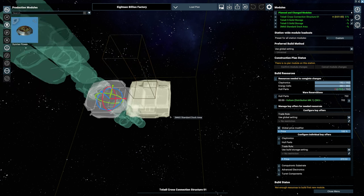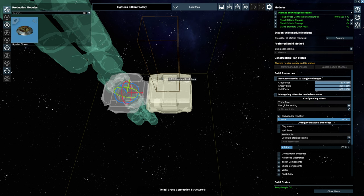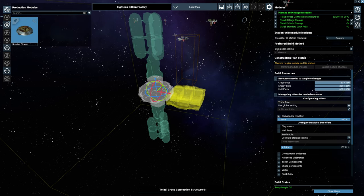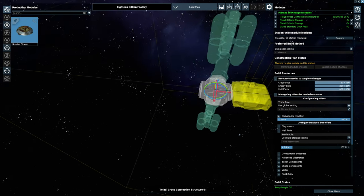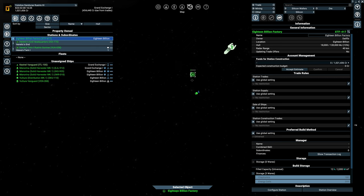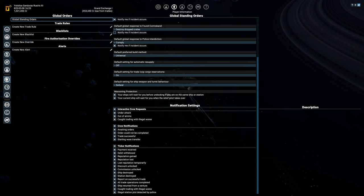We have a standard docking area with three mediums and space for six smalls. The small slots will be used for launching drones — especially security drones, which will delay any attackers. We also need to set up our very first empire trade rule, because I do not want this station buying in ores and silicon. Trust me, it will happen — I've seen it happen in my Split campaign.